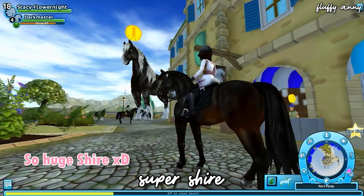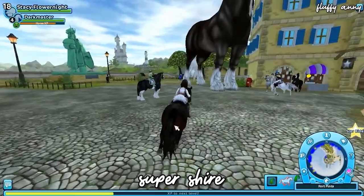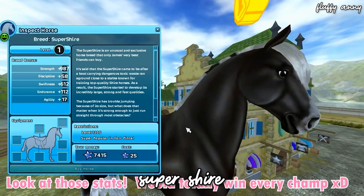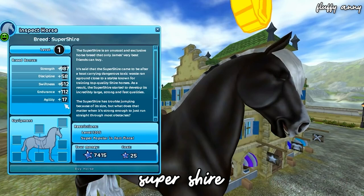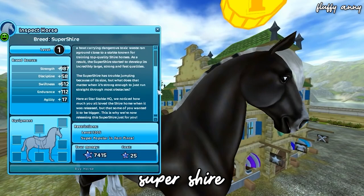Lastly, the rarest horse in Star Stable is the Super Shire. Not a single player has this horse in game. It cost 25 Star Coins and was released for just one day as an April Fools joke. You had to be level 1,205 and super popular in Fort Pinta to get it. It had crazy good stats, but of course no one was able to buy it since it was a prank.